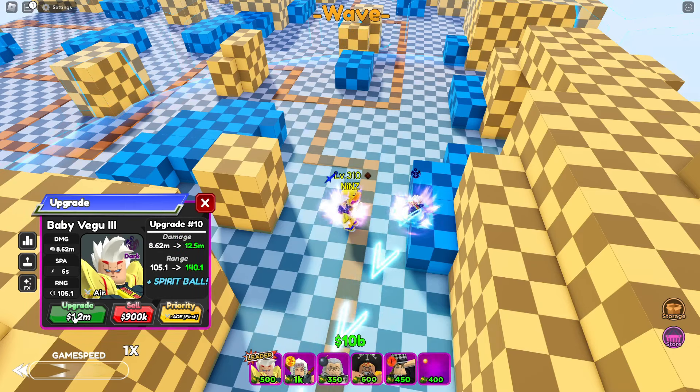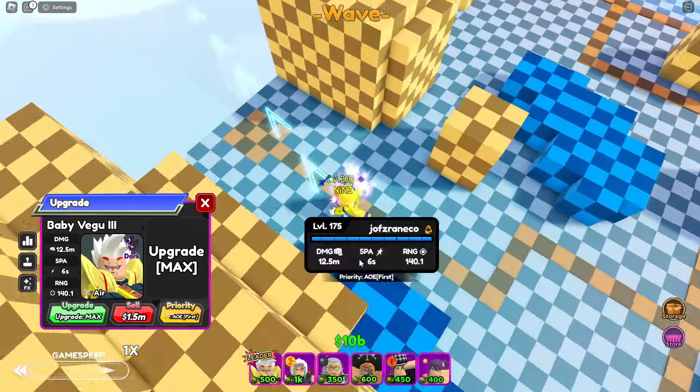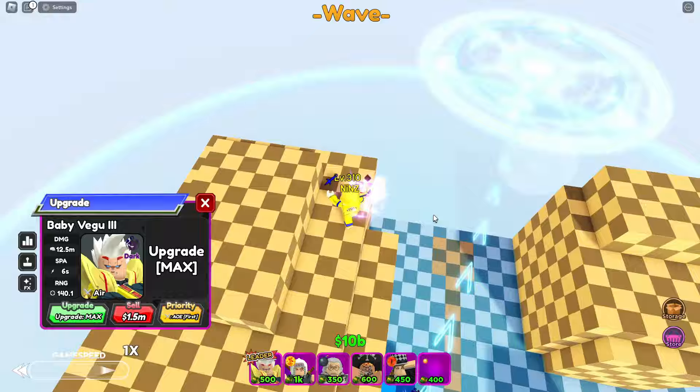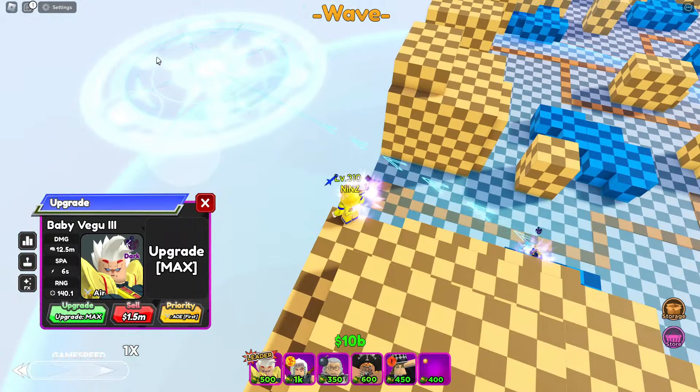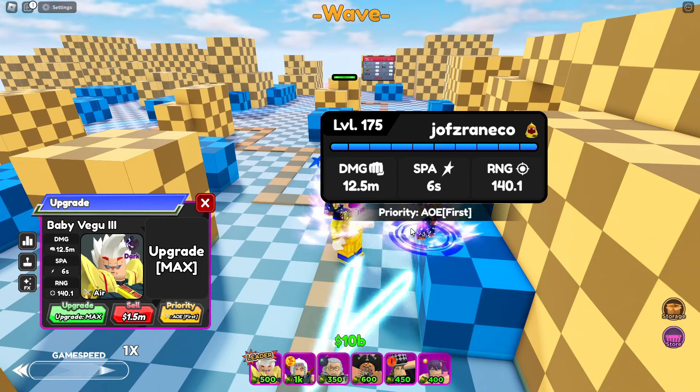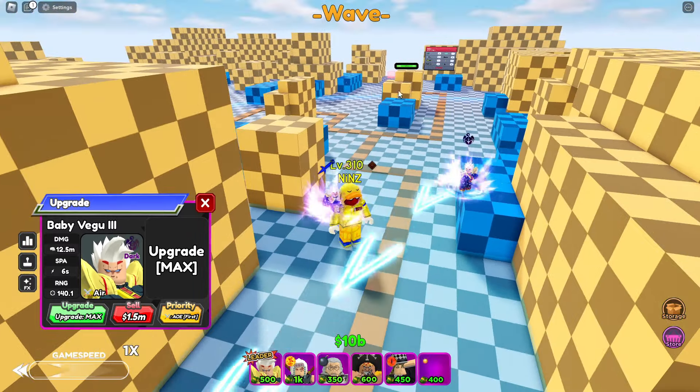Spirit Ball — oh my god, let's go! The aoe circle is much bigger now, it's so big. For a total damage of 12.5 million, 6 SPA, and 140.1 range. Let's check the attack animation.